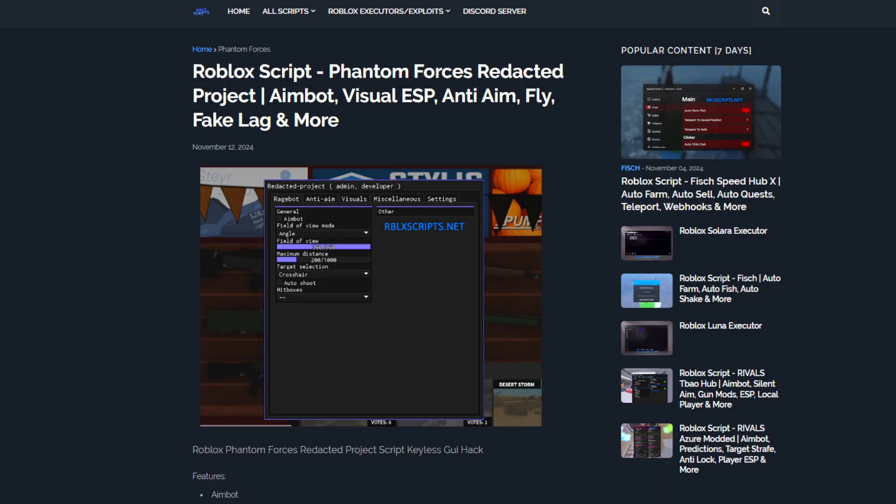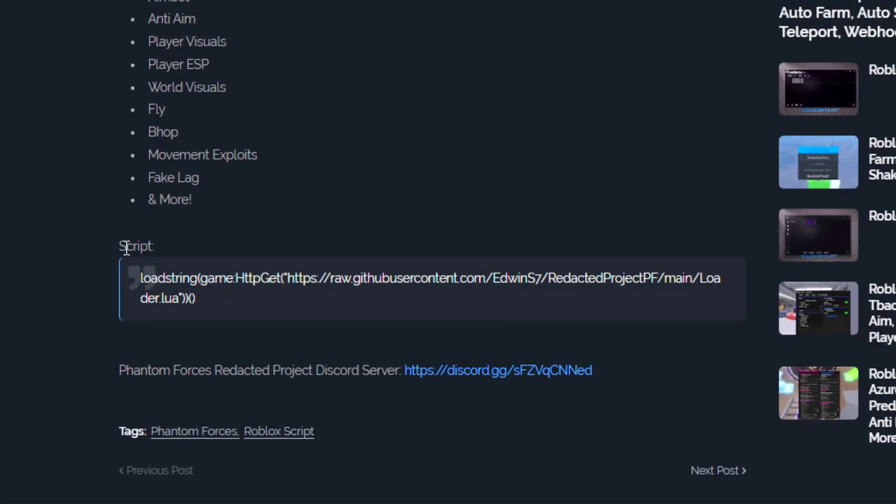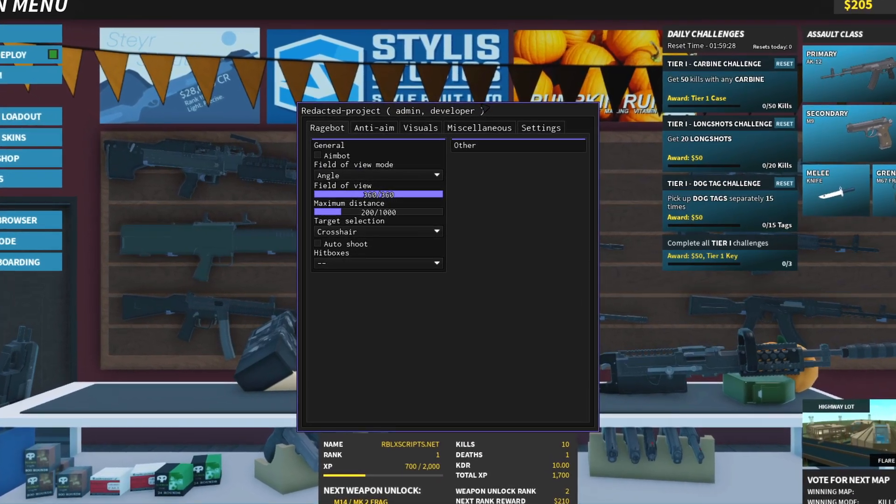The first link in the description will take you to this post right here. Once you're here, just scroll down until you see the script. Copy everything within this script box into your executor. Once you execute the script, this GUI will appear.